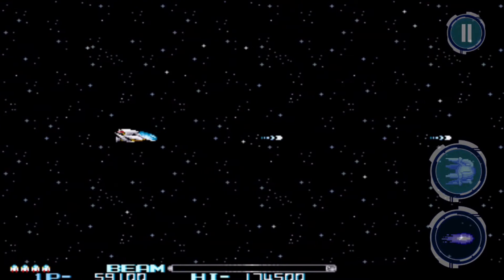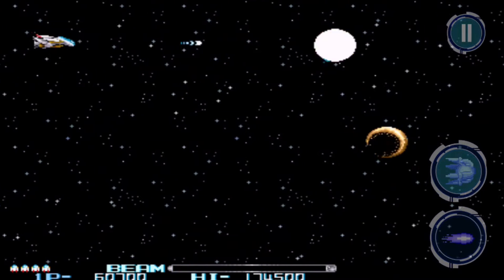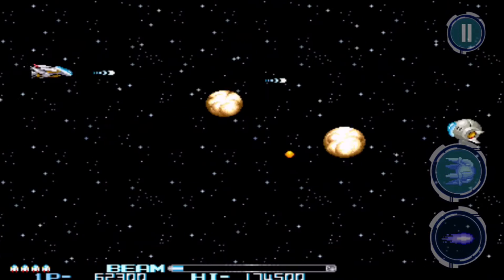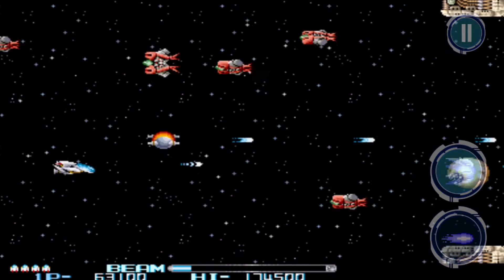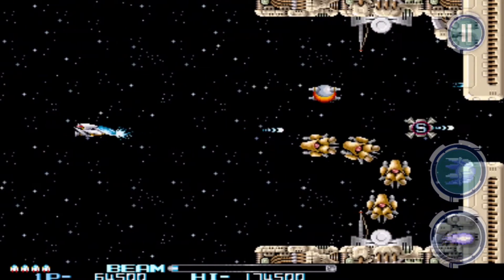R-Type 2 is a remake of the shoot-'em-up classic from 1989. At that time, the title appeared for Amiga, Atari and the Game Boy. The classic specialists from .amu brought the retro game to the year 2014 and published it for iOS and Android at a price of €1.79.